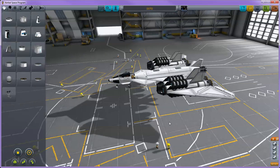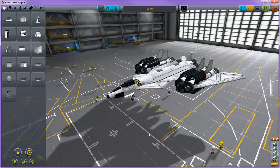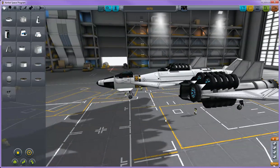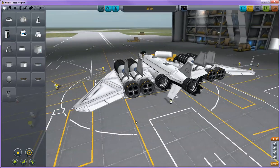Hey guys, welcome back to Kerbal Space Program with Nitro. The new update 0.23 is out, so I figured I might as well just go ahead and make a quick video on the new Rapier engines that came out for our aircraft and SSTOs.